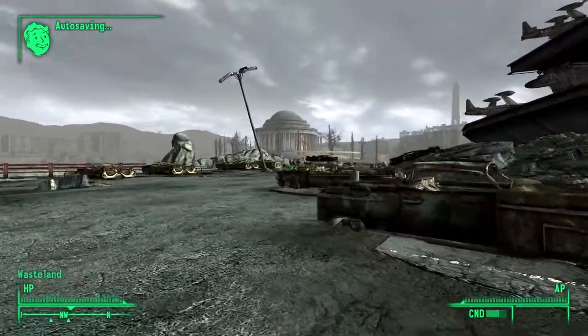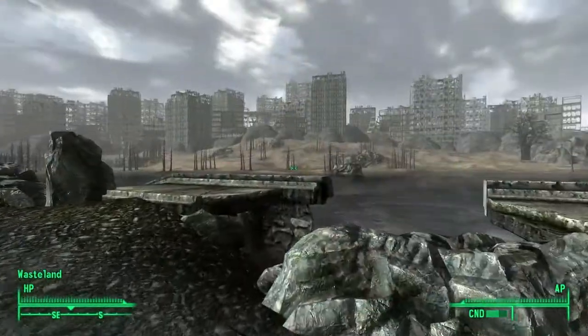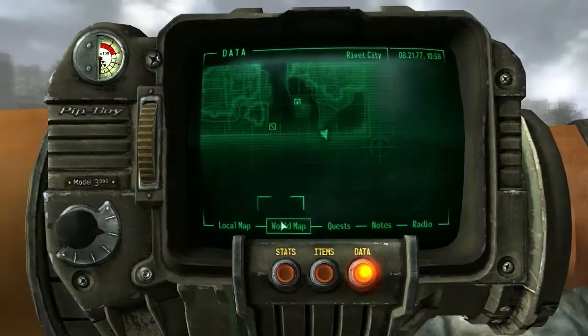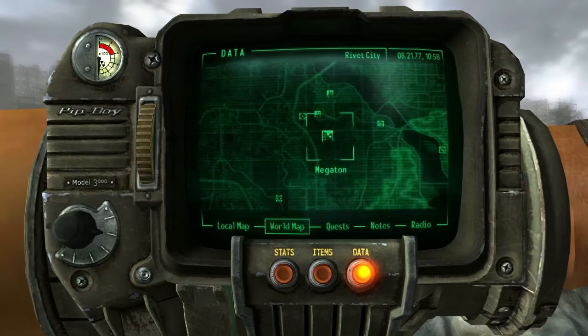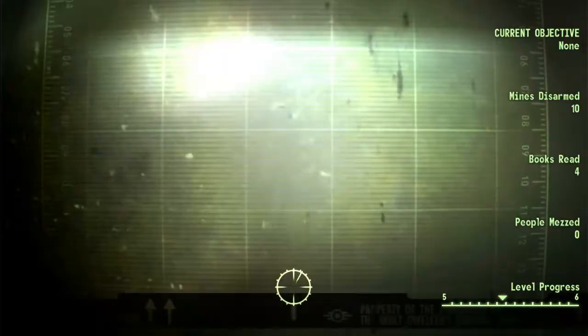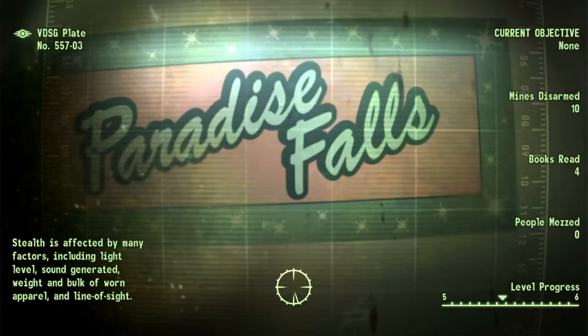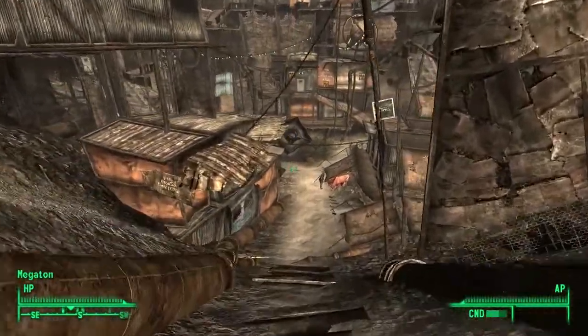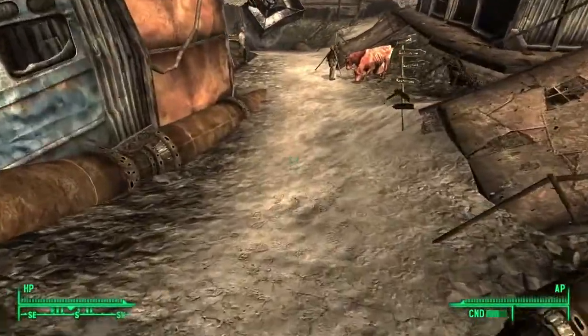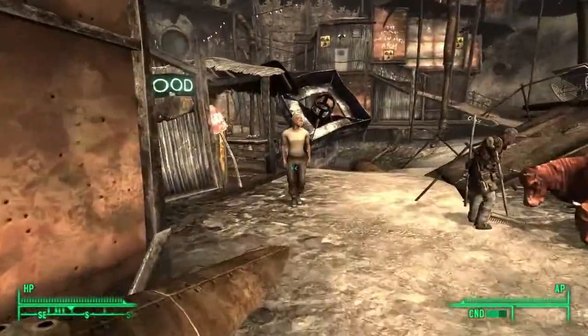Let's see. Now that all this clutter outside's gone, when you order items using the ordering system, what'll happen is a short time after — probably about a day — a guy shows up with a brahmin. He'll tell you to just take your stuff off the brahmin, and when you do, you'll receive the items, and he and the brahmin will go away.